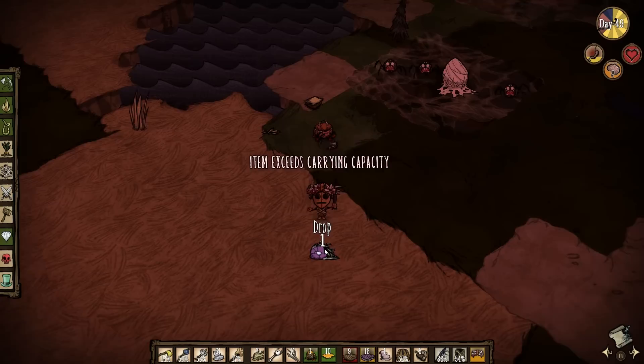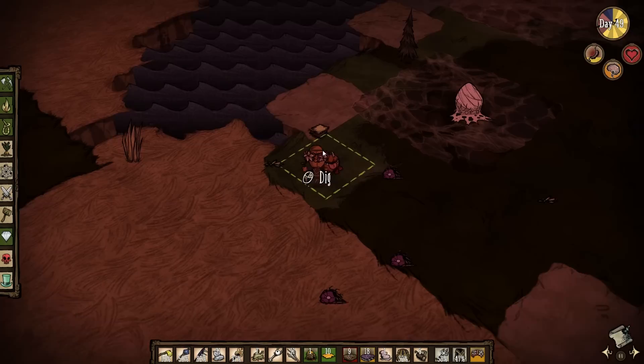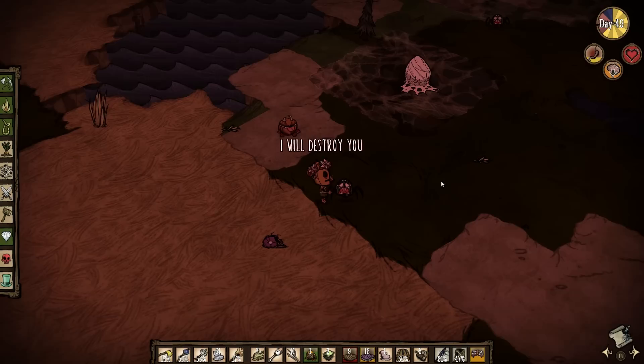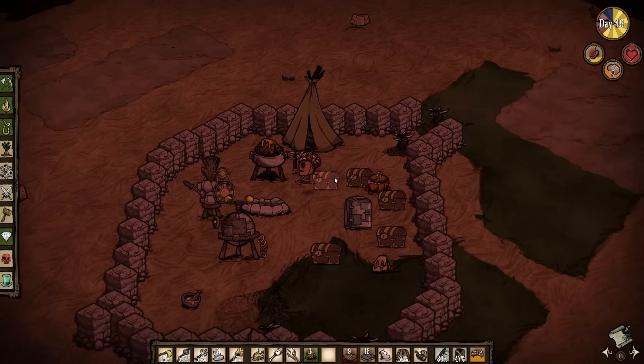I just don't want spiders too close to my camp. I might as well kill this since I'm already here, but I don't really need more monster meat. I'll drop some more turf. This looks much better now — I'm going to slowly turn this into a grassland, step by step.